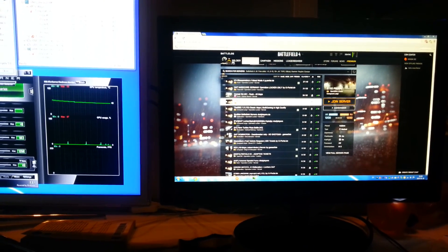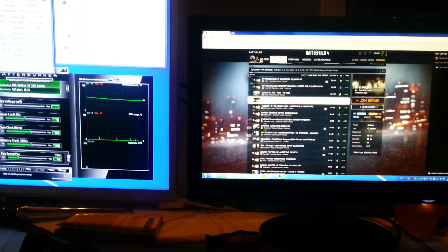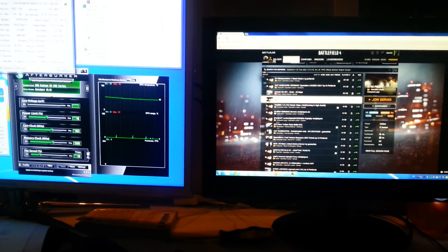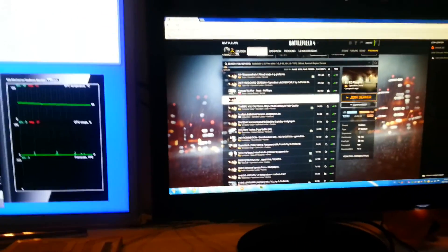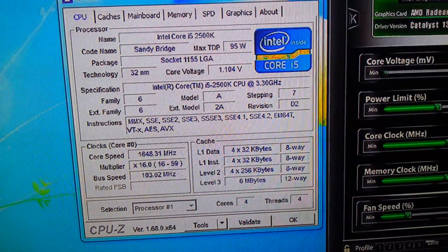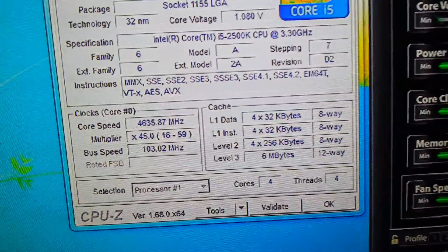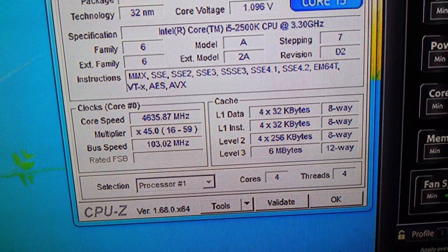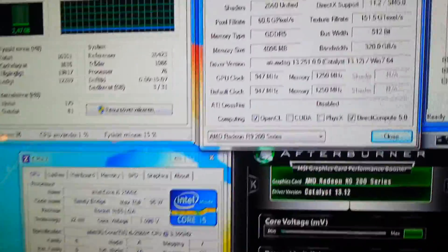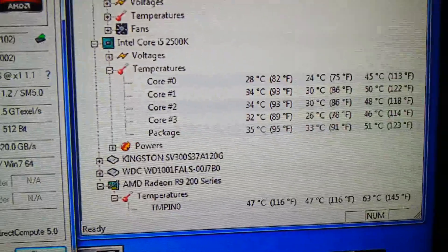Hello everyone. This is my video of my R9 290 setup that is running really badly. I'm having serious performance problems. I'll go over my specs: I have an Intel Core i5 2500K processor clocked at 4.6GHz as you can see. Speed Step is enabled. I also have the R9 290 and my temperatures are running okay right now.